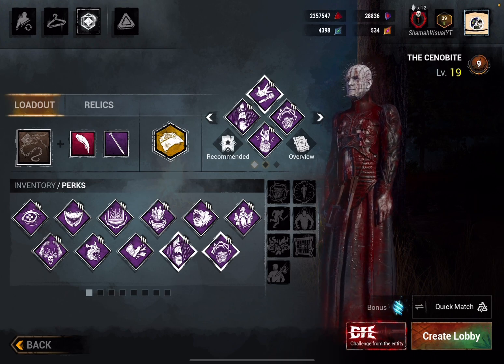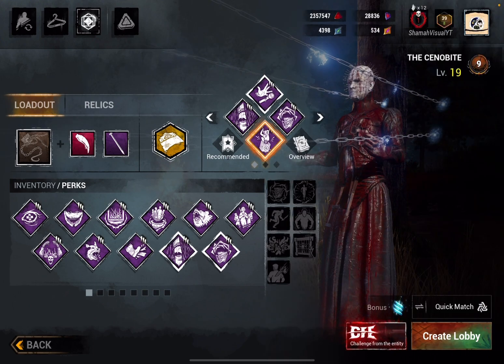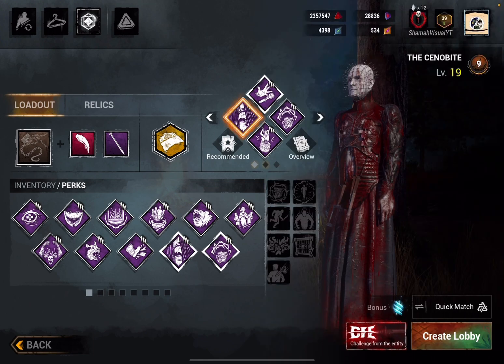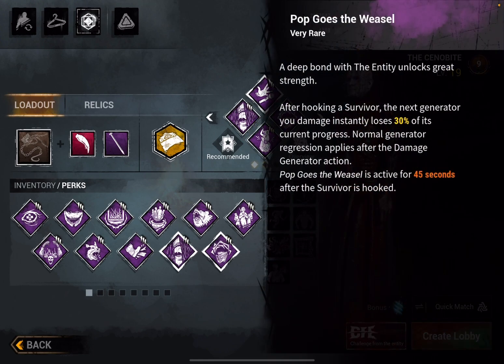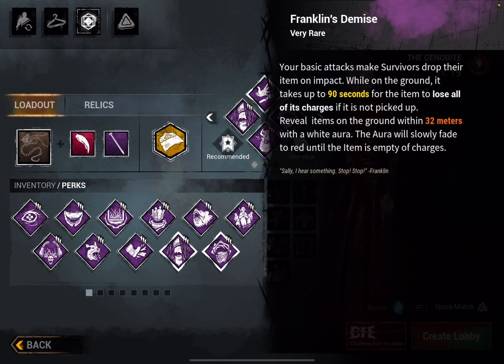Today we're playing a regression and hit-and-run-ish build that I just made up. We have Call of Brine — if you kick a generator or address it, it decreases by 1.25%. Not as good as it was, but it's something. Then we have Pop Goes the Weasel — after hooking a survivor and hitting a generator, it instantly loses 30%. You can see how Call of Brine and Pop Goes the Weasel will be a deadly combination.